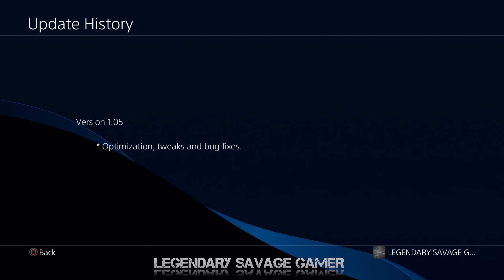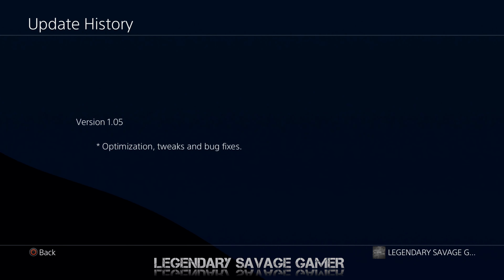What's going on guys, it's Legendary Savage Gamer here. As you guys can see, there is a new version 1.05 for Dying Light 2 Stay Human, and hopefully one of those optimizations and bug fixes is the stability to the internet, where we can sit here and play with our friends. I'm about to start this up and see how it goes.